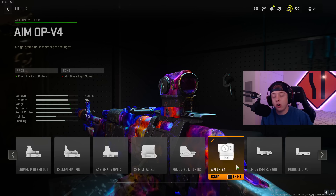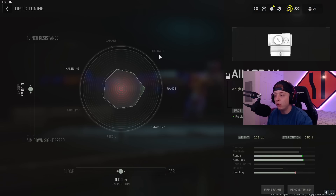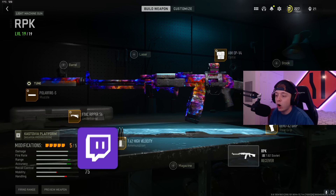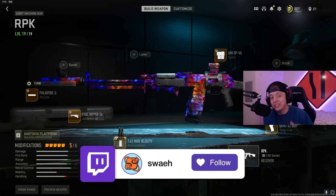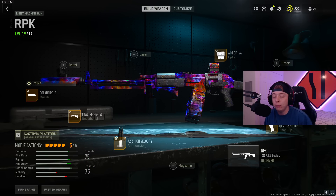Lastly, put on the Aim OP-V4 sight, which is the meta sight for all long range ARs and LMGs. Tune it all the way up for flinch resistance and all the way to the right for the longest range. This really helps your visual recoil on the RPK. That's the full meta RPK build we used for this insane gameplay in Warzone 2.